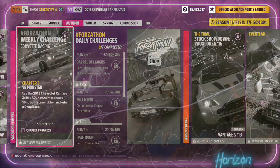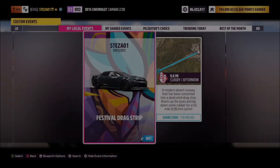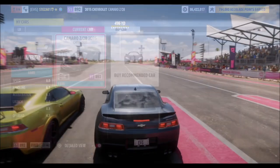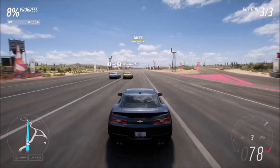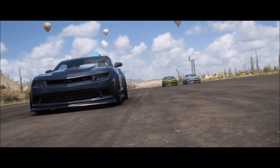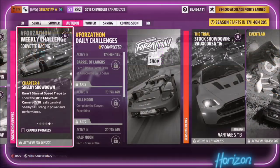The next challenge wants you to win a drag race, which is also pretty easy. I went over to the festival drag strip, but you can use any of the drag strips. I've also created a race for you — the share code is on screen. It's a normal drag race but with fewer driver tires, specifically set for the 2015 Camaro. If you're using my tune, your start won't be amazing but you'll pull it back and win easily. As long as you come first, that's all that matters.